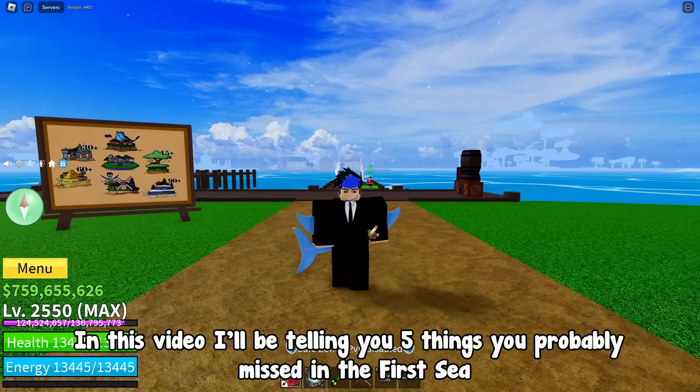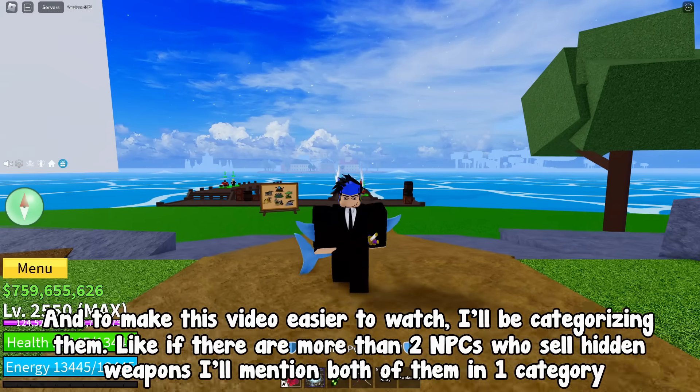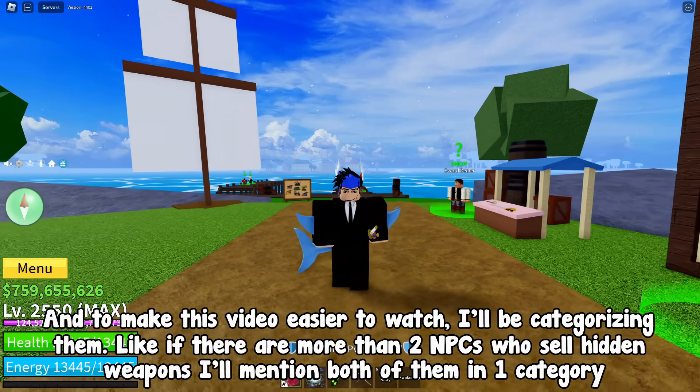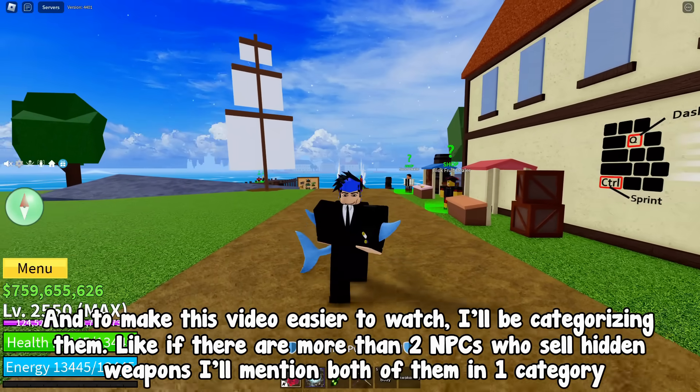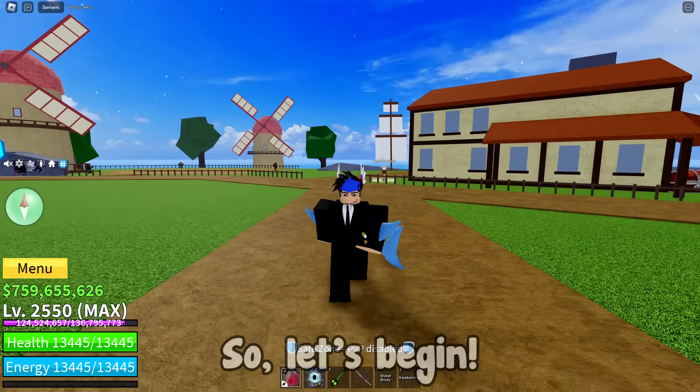In this video I'll be telling you 5 things you probably missed in the first sea. To make this video easier to watch, I'll be categorizing them — like if there are more than 2 NPCs who sell hidden weapons, I'll mention both of them in one category. So, let's begin.